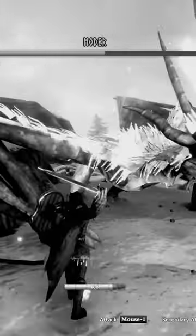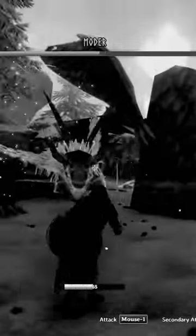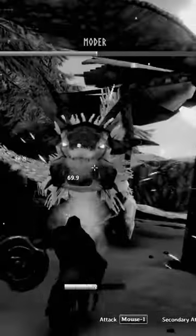Before we move on, I want to take a quick intermission and talk about how damage calculations work in this game. This is extremely important to see how our lack of defenses in the Fenris armor set led to me getting destroyed. So to start, let's check out the stats of ourselves and Motor.